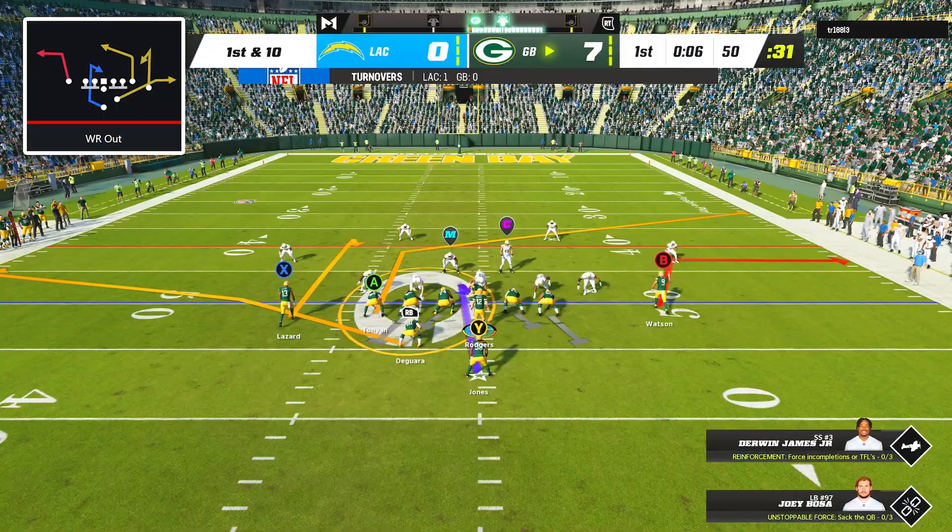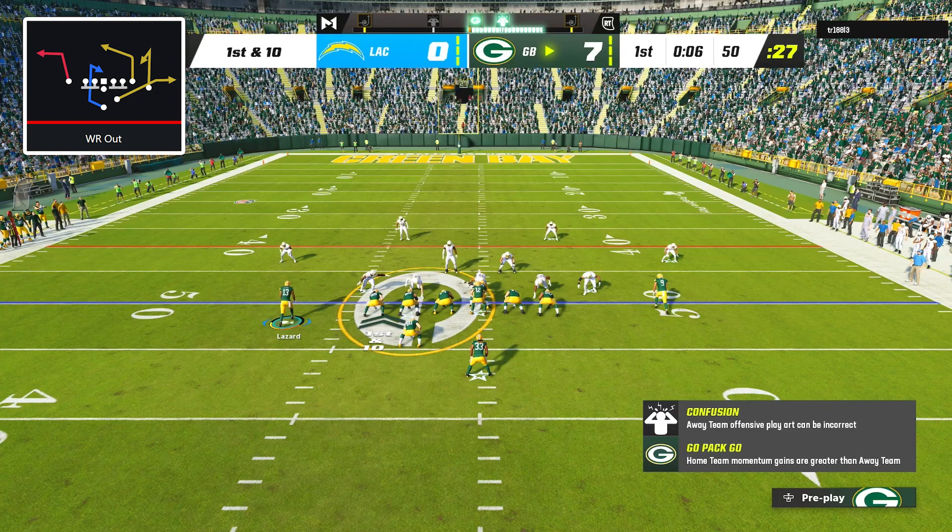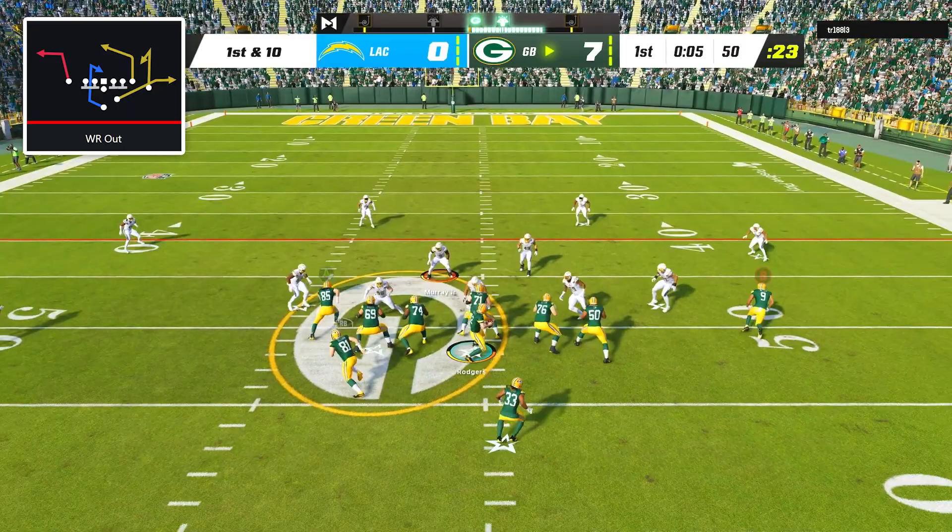On first and 10, I went back to Wide Receiver Out with the curl route motioned out like before, and this time against my opponent's zone coverage, Allen Lazard on the curl got in a soft spot between the zones and Rodgers lasered it into him for an easy pickup of 11 yards.